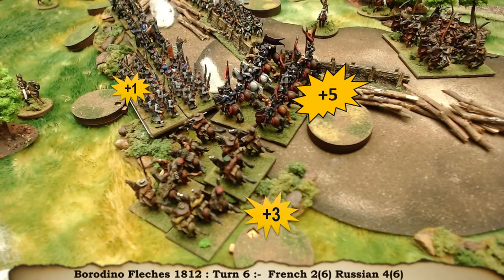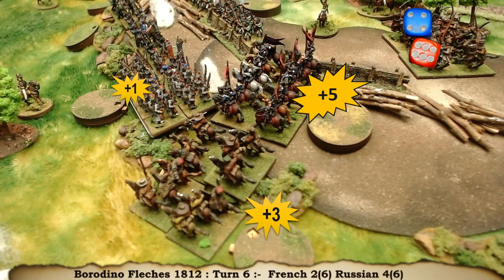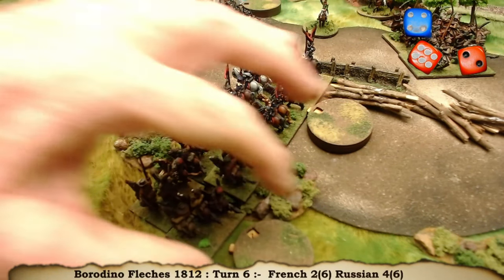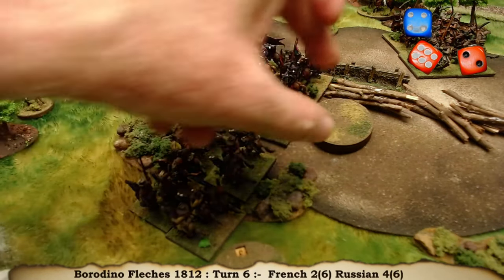I'll roll for the French first. They've got a four - not too bad. And the Ulans - there's a six. And the Cossacks - there's a two. So the final scores are five for the French, eleven for the Ulans, and five for the Cossacks. So they are gone - another unit gone. Huzzah! One more disorder for each of those units, but they have claimed a victory there.